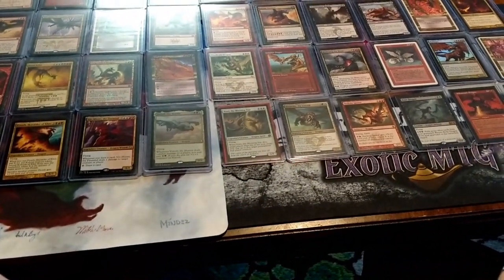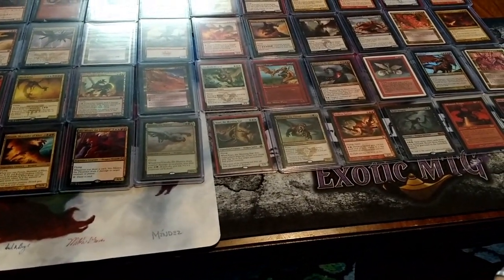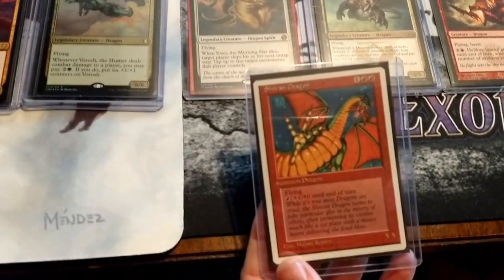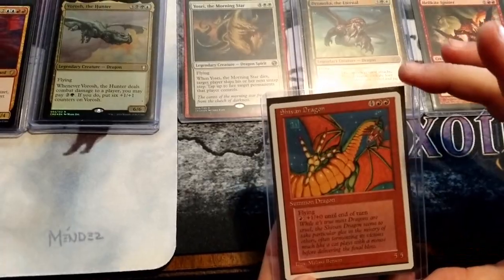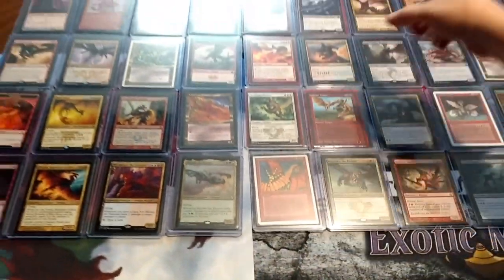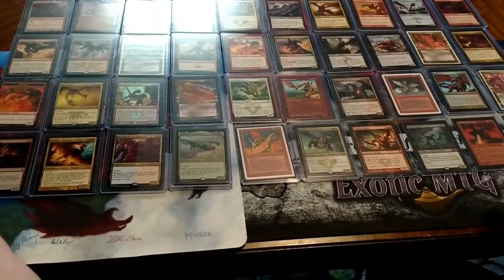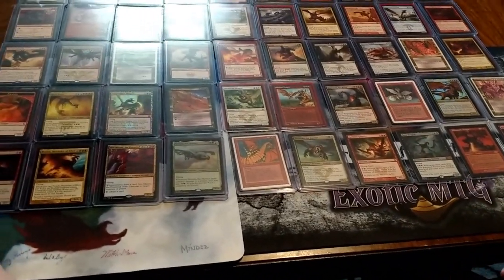Shiny Borosh — look how pretty that is, beautiful! And then another Shivan Dragon — oh, it's a Fourth Edition! Wicked. Fourth Edition, Melissa Benson Shivan Dragon. It looks like the big one — it is the same art. That big one is Melissa Benson — man, she did some good stuff.